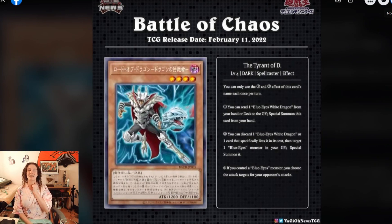The Tyrant of D — Tyrant of Dragons. They are not finished with the Lord of Dragons. You get the Lord of Dragons, use the flute — there's a second one whose name becomes Lord of Dragons and allows you to add a flute to your hand. It's a level four dark spellcaster, so you can normal summon it if you want. You can only use each of this card's effects once per turn. One: you can send one Blue Eyes White Dragon from your hand or deck to the graveyard — so it's like a foolish burial — and special summon this card from your hand. So it's a free special summon and you can reserve your normal summon for another monster. Two: you can discard one Blue Eyes White Dragon or one card that specifically lists it in its text, then target one Blue Eyes monster in your graveyard and special summon it.